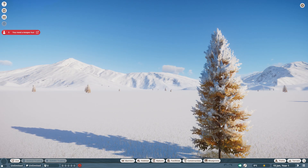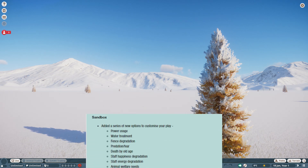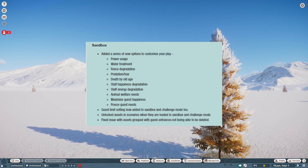Here we are in a beautiful new biome that we've not actually looked at yet, and we're going to have a look at some of the sandbox features. A new series of options to customise play have been added, including power usage, water treatment, fence degradation, and a few other bits and pieces. Let's have a look at how we edit those.